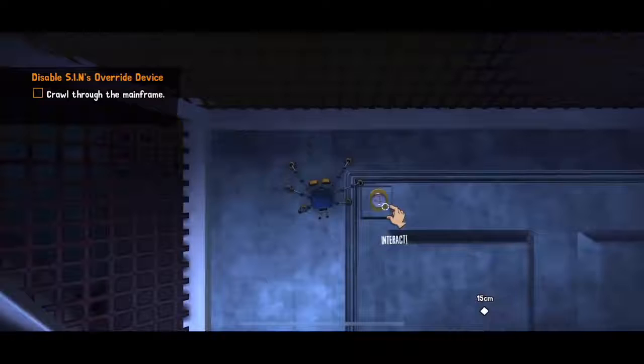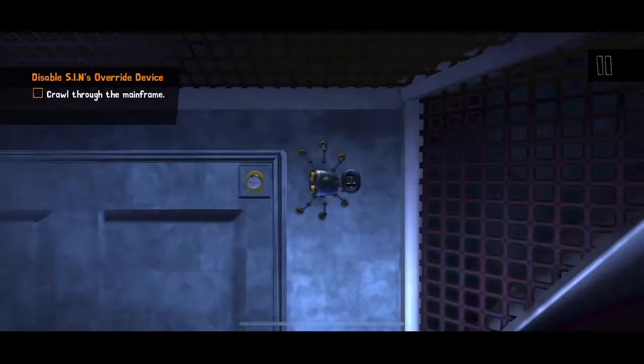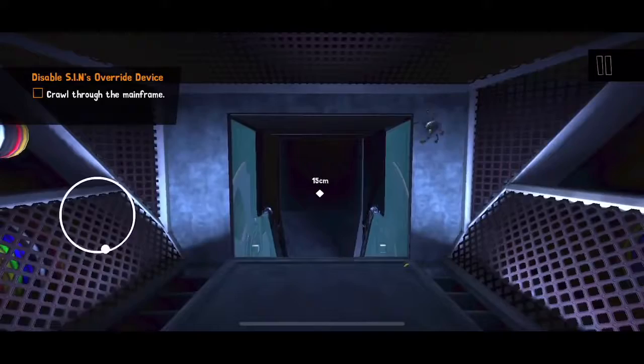I tap on the screw itself and then I can actually just rotate my finger on the screen to unscrew it — it's a really cool little touch. Again, if you want to use a controller, you totally can; you don't need to use those interactions if you don't want to. But I actually think they're done really nicely and they're fun — just jump in, unscrew the screws and we're on our way.